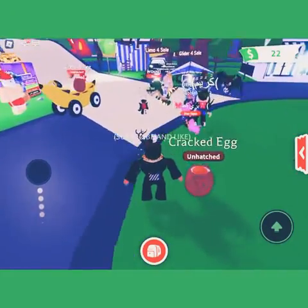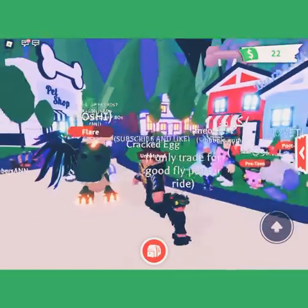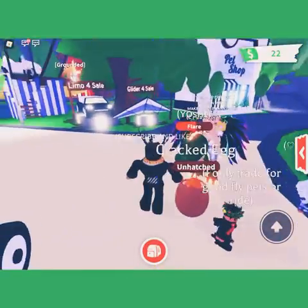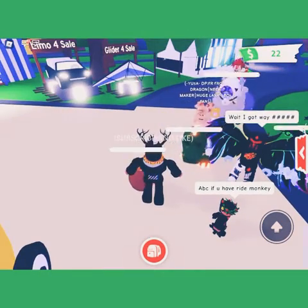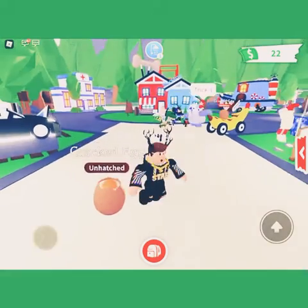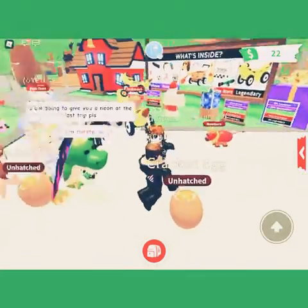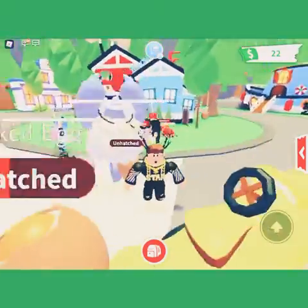Whoa, there's an Auntie Rex. I wish I had an Auntie Rex. Oh, Yeti! The Yetis are kind of like a human pet in the game - who agrees? I like the name of the Neon T-Rex - it's named Yoshi. Because it's green and Yoshi's green. And Yoshi, I think, is a dinosaur. I don't know about Mario Kart anymore - I used to play it, but not anymore.